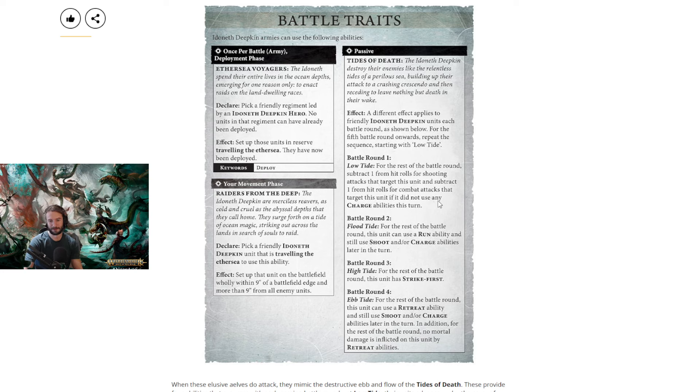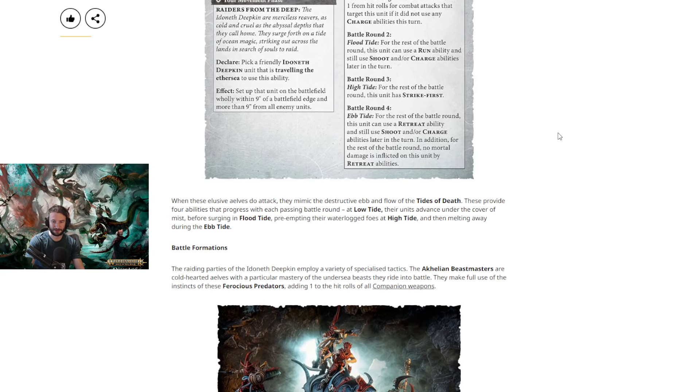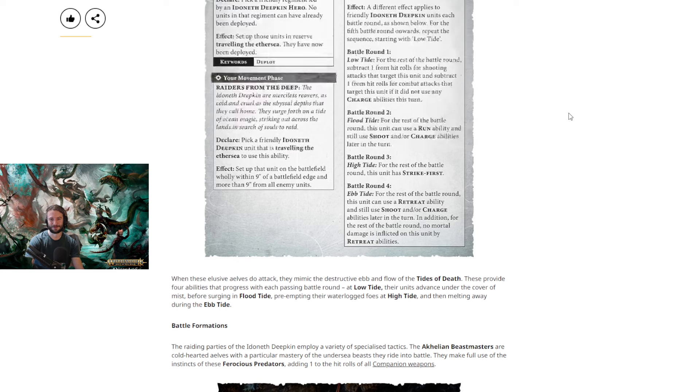Minus 1 to hit for combat attacks that target this unit if it did not use any charge abilities this turn. So I take it they mean if your unit didn't charge this turn — this is kind of confusing wording. It's for combat attacks targeting this unit if it did not use any charge abilities this turn. Like, say it's turn 1, your opponent charges you, they're minus 1 to hit you. It's not like you charged into them and now they're minus 1 to hit? I actually don't know — it's a bit confusing on the wording. I guess it could go either way. Somebody tell me.